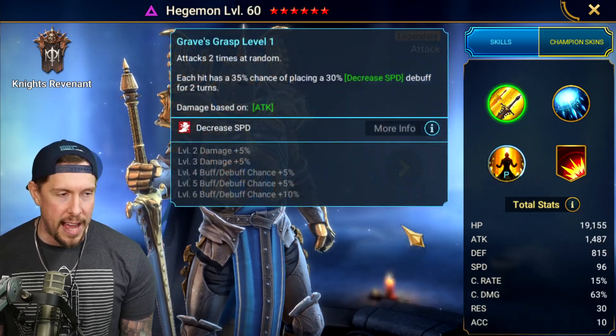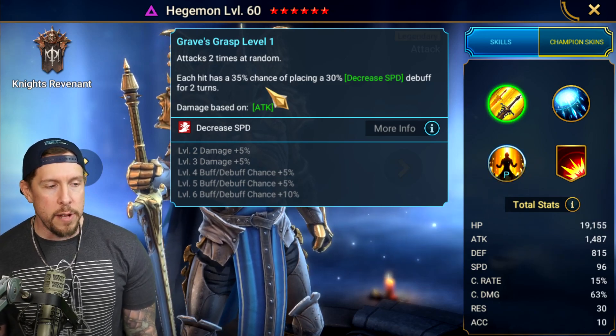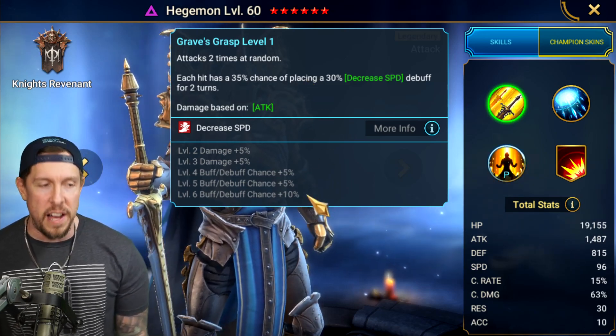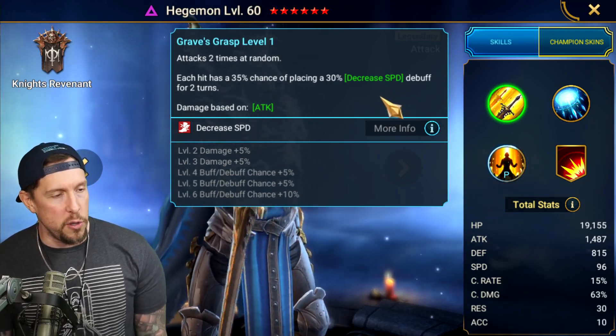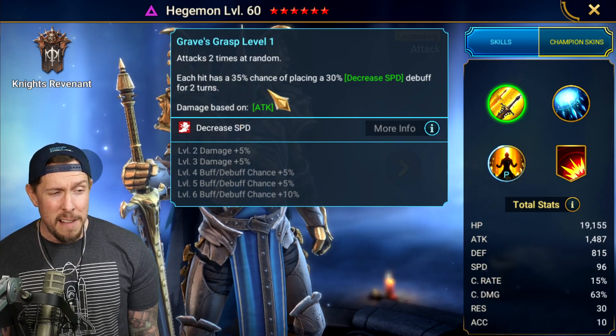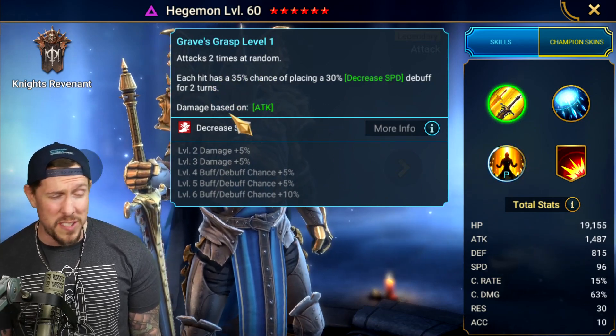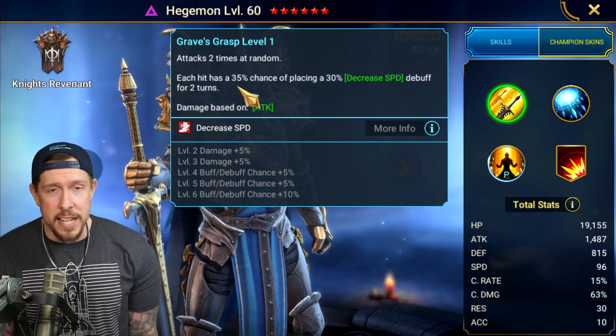On his A1, he attacks two times at random. Each hit has a 35, 45, 55% chance when booked of placing the big version of decreased speed for two turns. That's actually not bad because it happens on each hit, and if you pick up Sniper, that brings it up to a 60% chance. So it's not a bad A1 ability against bosses.